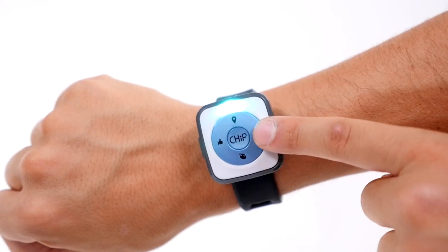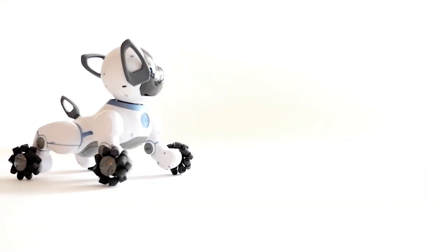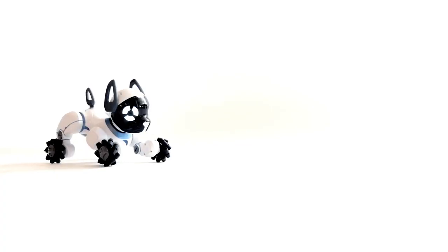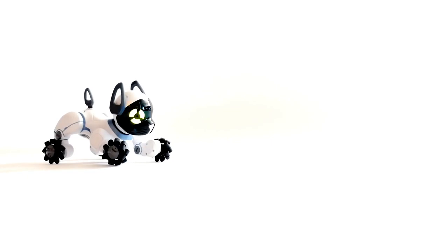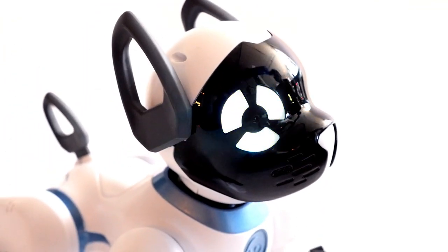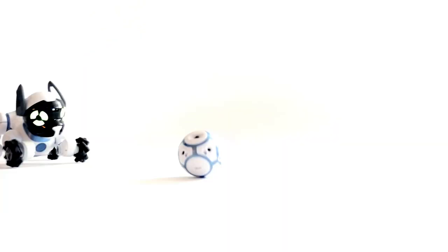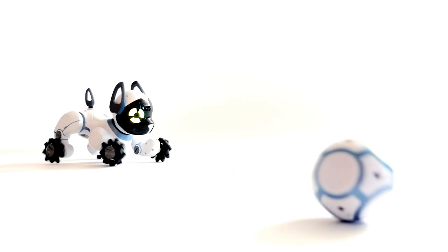When you hold the exclamation button, it means it's time to play soccer. Chip loves to play goalkeeper. When you hold the button down, it means you want Chip to get set. Chip's eyes will turn yellow and then white to let you know he's getting set. Once they return to yellow, it means he's ready. Roll the ball and Chip will hit it back to you. Remember to wait for his eyes to turn solid yellow before rolling it again.